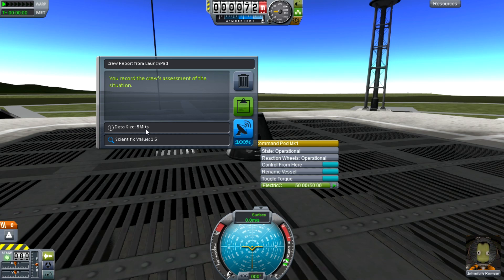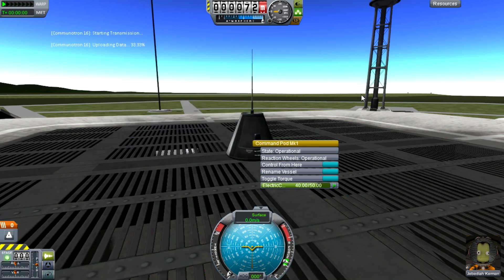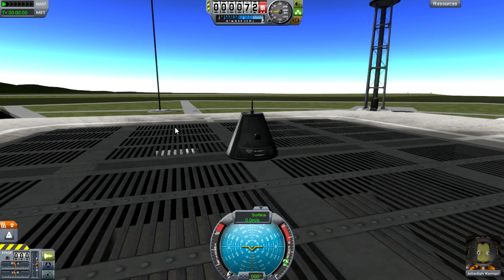We can see that it is 5 Mits — I'm not sure what that unit is, but 5 Mits is how much power it will require to transmit the data, or it might be 5 megabytes storage size. The overall scientific value of the data is only worth 1.5 science — pretty damn low. I'm just going to go ahead and transmit it. Our aerial will extend, it'll transmit, and there we are: 1.5 science added. We only used 30 of our power.